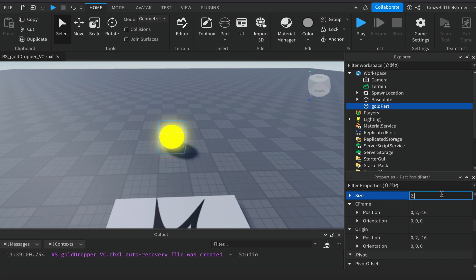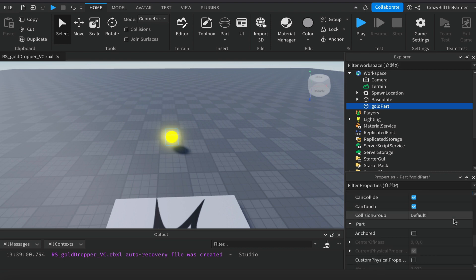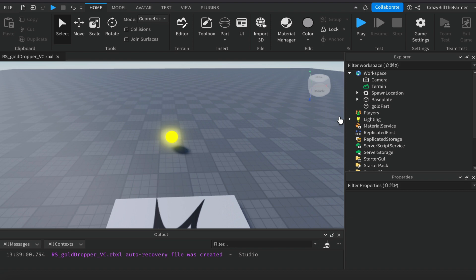So that we don't kill our player, change the size down to about 2 — you can adjust this if you wish. Scroll down a bit further: make sure CanCollide is on and Anchored is off so it collides with the base plate. You could do anything here — cars, buildings, whatever you like — using exactly the same process.